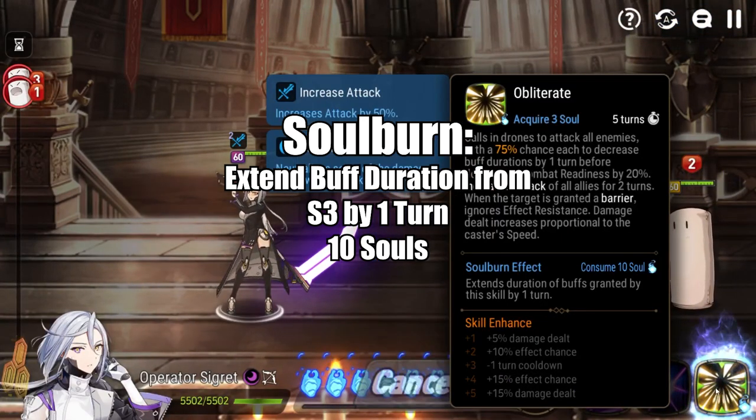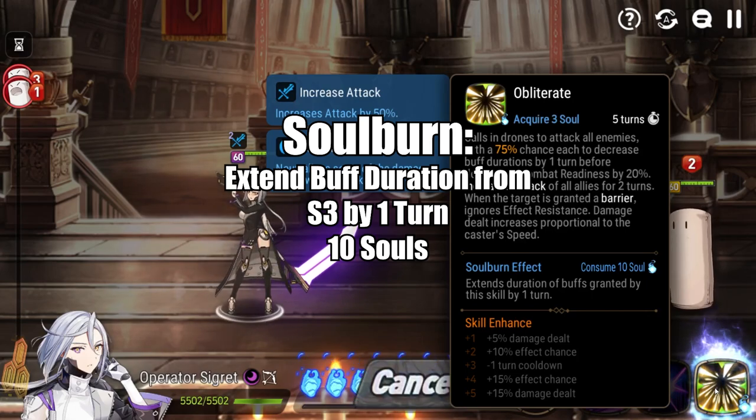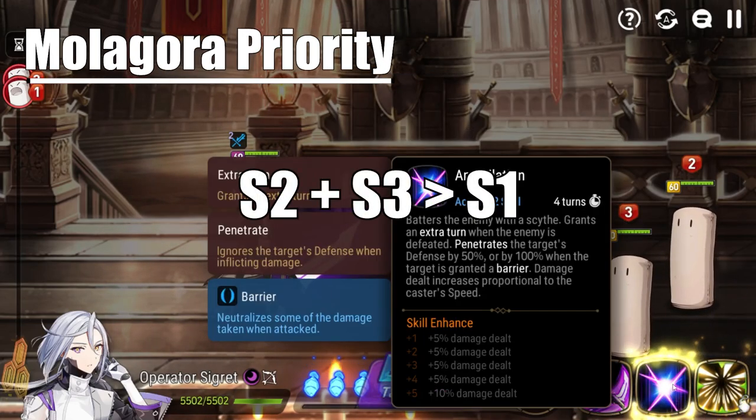Operator Segret's soul burn extends the duration of buffs granted to her team by one turn when using her S3, for the cost of 10 souls. It's honestly a really bad soul burn compared to most others in the game. It doesn't do a whole lot — you're usually winning the game by the time you're using Obliterate. The only real reason to use it is if you desperately need that attack buff up on your team as long as possible and you just don't have anything better to spend souls on.